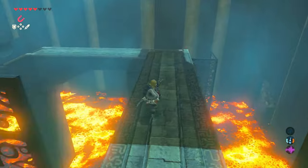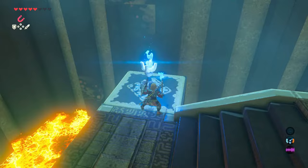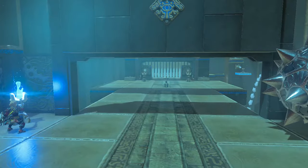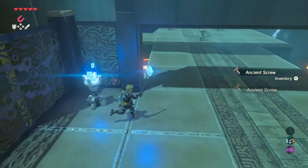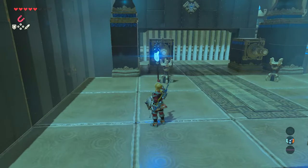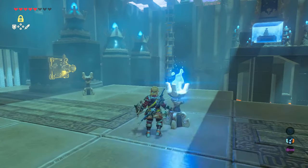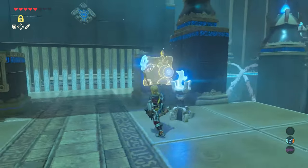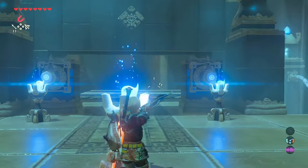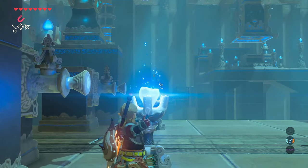Then you can run back to where you came from and use the wooden torch once again to light it on fire, and then you'll transfer the flame to the next torch, which unlocks the gated entry. Now this next part can be done with or without arrows. I originally didn't have many arrows, so I opened this door by using Stasis — I basically froze time on the right water spout, lit that flame, and then quickly turned around and lit the other flame. Otherwise, if you do have arrows, all you need to do is catch one on fire and shoot through both torches at the same time.